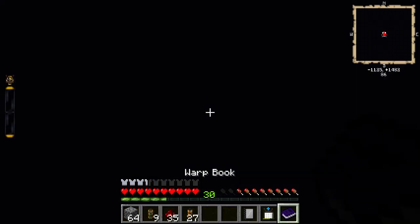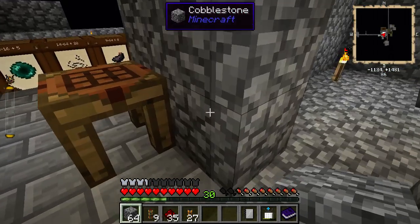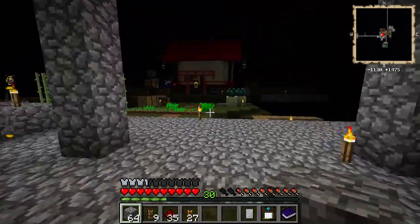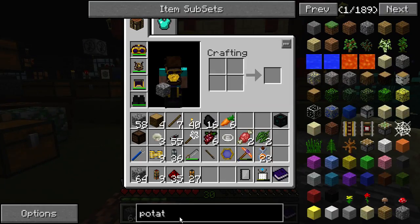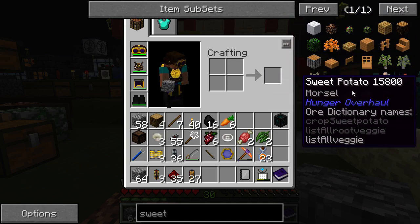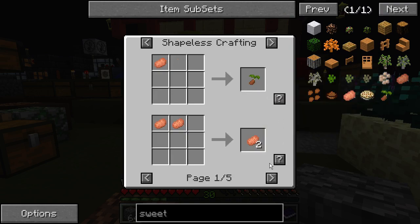Let's go back to base. I think I need another waypoint out here, like a starting house. I wonder if we have potato — sweet potato. I don't know what they make. What can we make out of sweet potato?